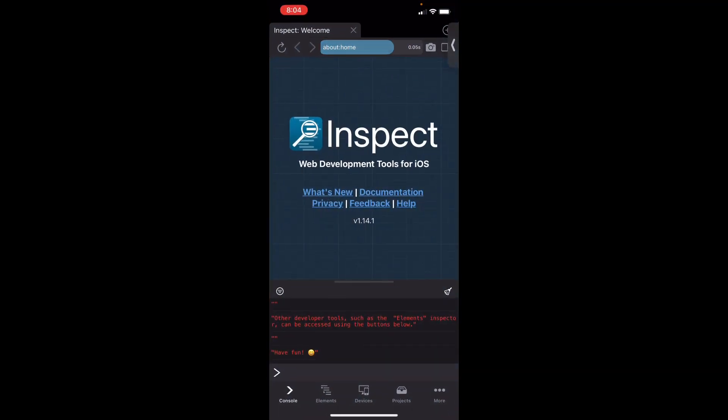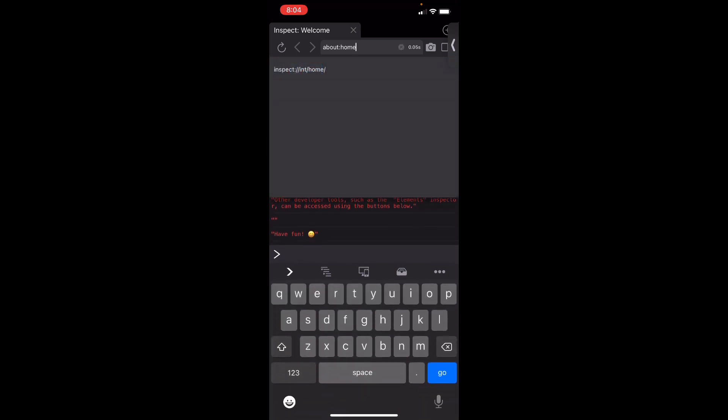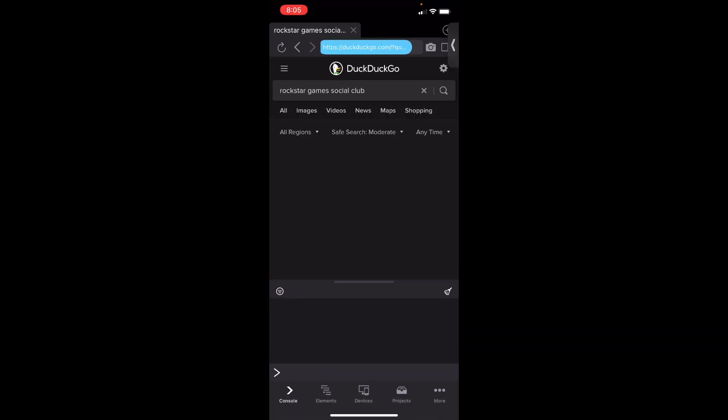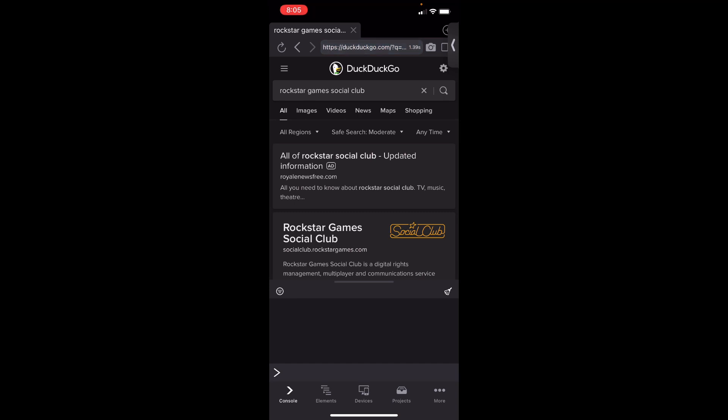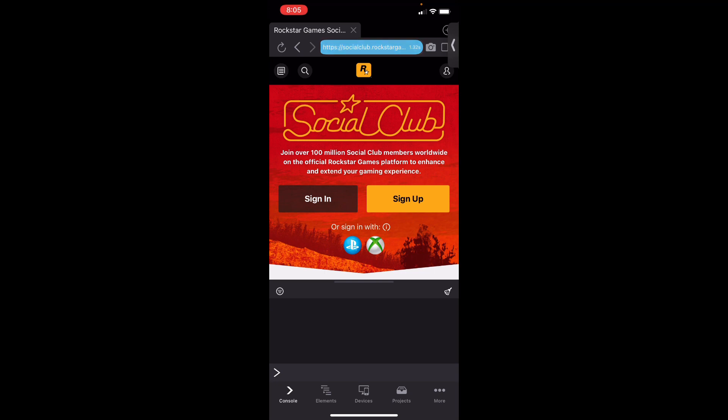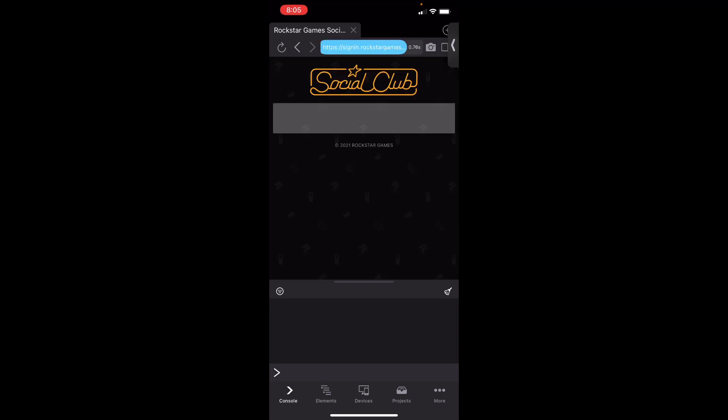Once you open it, it will take you to a normal browser-looking interface except it will have a JavaScript console on the bottom. Then you're going to want to navigate to the Rockstar Games Social Club website. It will ask you to sign in — go ahead and click Sign In or sign in with your console.